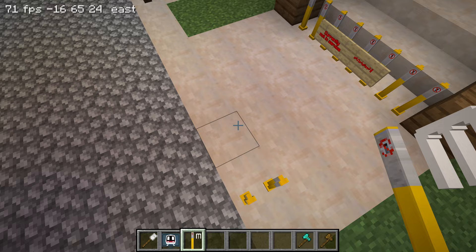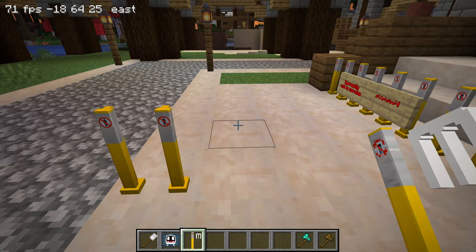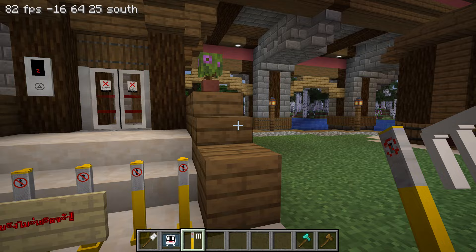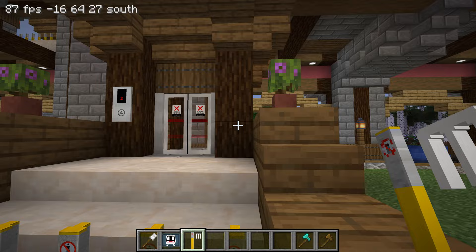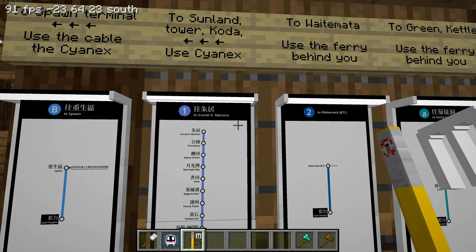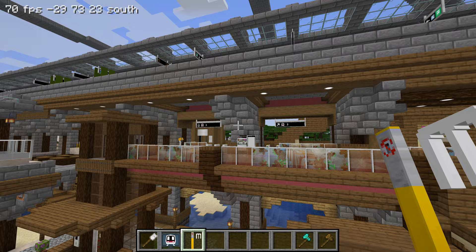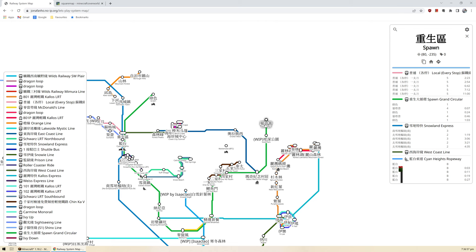Kira also locked the lift doors — nice touch. We've got the cable car at Cyan Heights, the sightseeing line, the boat, and platform three looks like it'll be work in progress. That covers the other end of the spawn circular. Now let's go back to Motapu station.